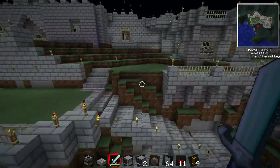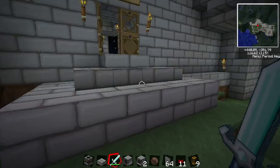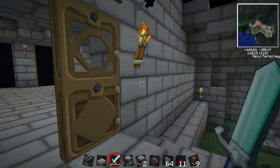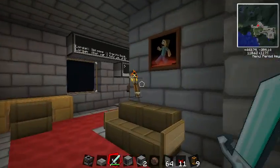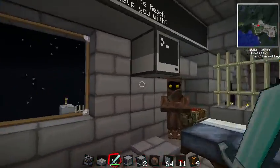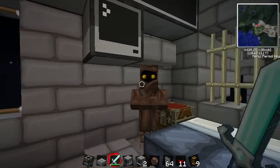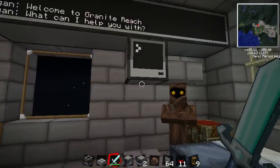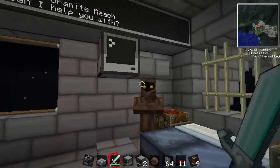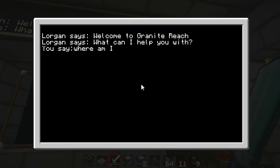I've been putting this castle together and I want to create a little NPC quest for some of my friends to go through. I thought I'd show another way you can use ComputerCraft to have some simple NPCs and simple chat. So here we have the commander of Granite Reach, Lorgan, and here we have his little chat bubble and our interaction. We can interact with him here.